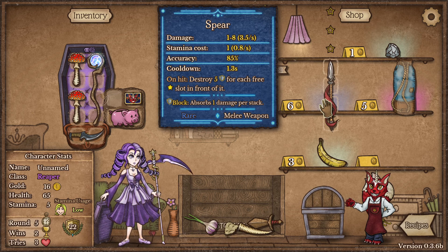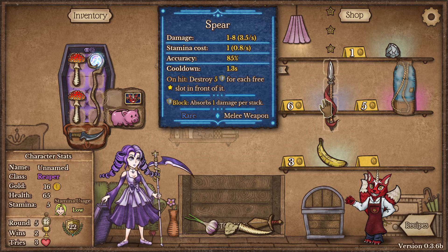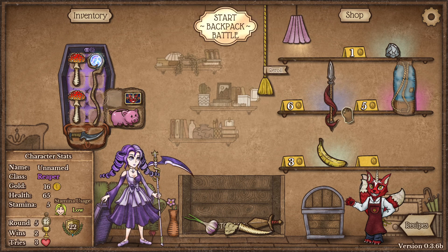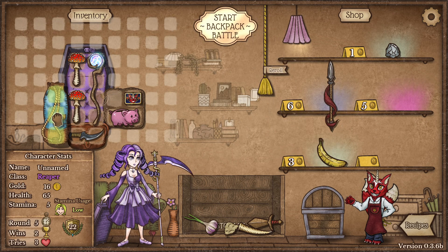As you can see, this weapon can destroy armor for each 3-slot space in front of it. So if you place it here and have 3 slots up there, it can destroy armor — that's really good.